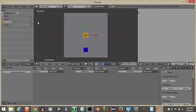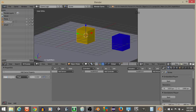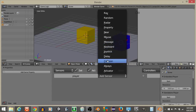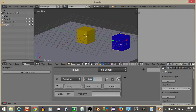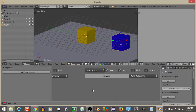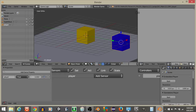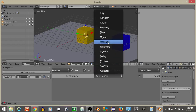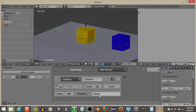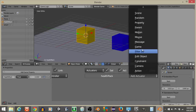Rename this cube as 'health pack.' Now go into the game logic view. On the health pack, add a property called 'health pack.' Then on the player, add a property called 'player.' For our health pack, add a collision sensor so that if there's a collision with the property 'player' with tap selected.